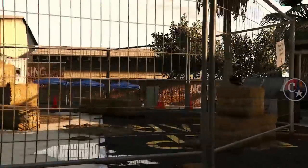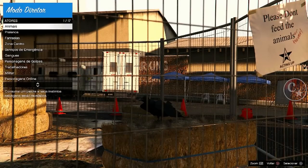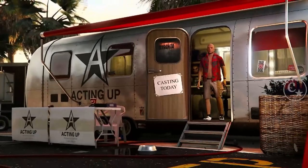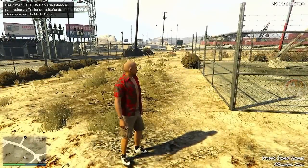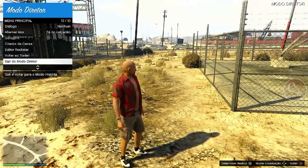Chegando aqui, a gente vai vir em Atores > Praiano, e pode clicar em qualquer um — pode ser Fã do calçadão, Marombeira, enfim, não importa. Clicou pra sair do trailer, a gente reaparece aqui no lugar da ave. Vamos sair do modo diretor e a gente aparece em frente ao hospital.